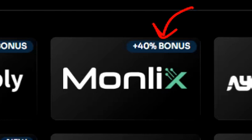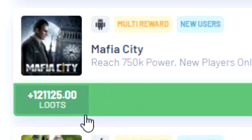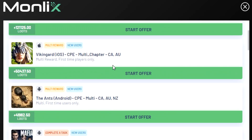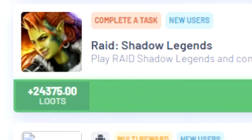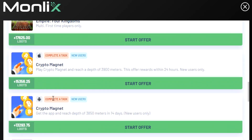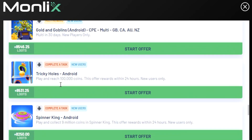Next up, we have Monlix, which is giving us a 40% bonus. Monlix is a pretty decent one here again — we have a $121 Mafia City offer if we reach $750,000 power, which I'm assuming will take a long time. We have other offers here: $50, $41, $38, $28, $24 — exact same concept as the other offer walls. You also have to make sure that you're comparing offer walls to get the best deals.